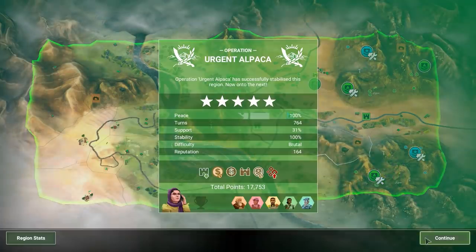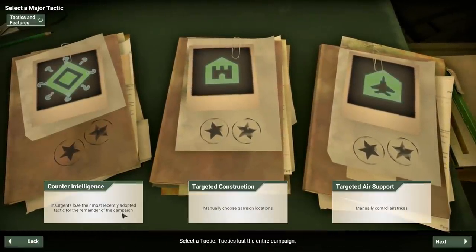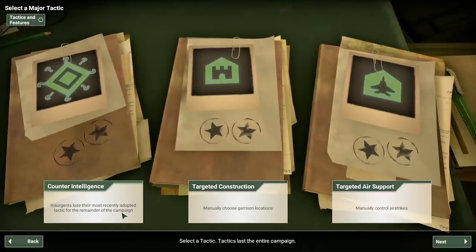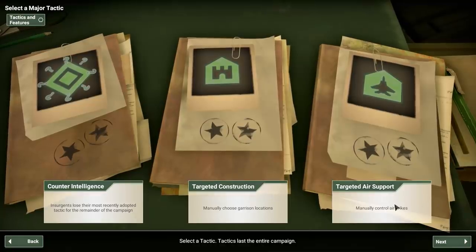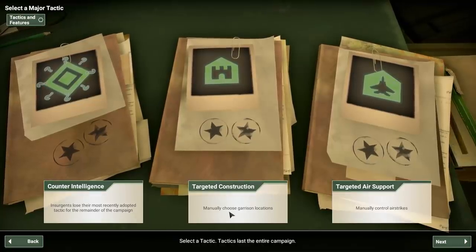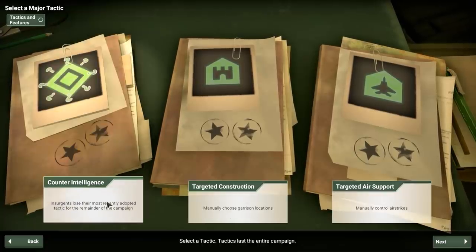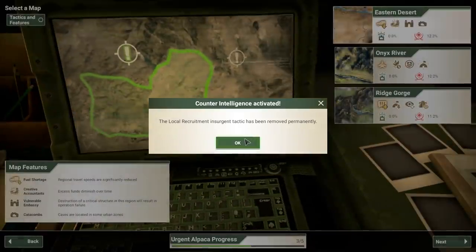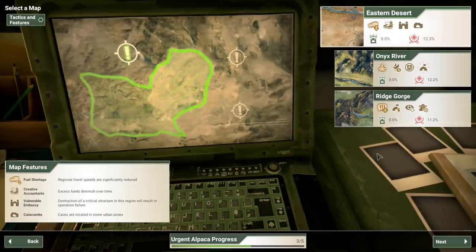Two maps now done out of three — we get another perk. Please tell me it's something good. Counterintelligence: insurgents lose their most recently adopted tactic. So that was getting numbers for every insurgent-controlled zone. Garrisons are usually easy enough to control, and airstrikes I don't care about. Alright — we're just going to eliminate their ability to increase their numbers, hopefully that was the right call.